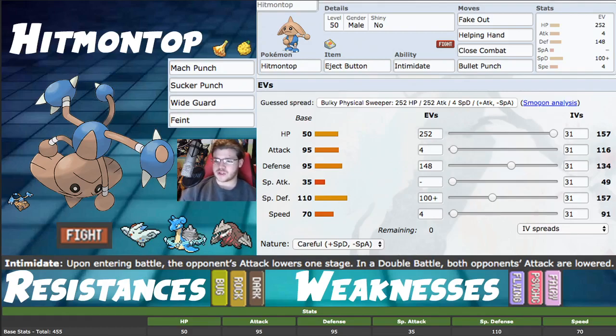Into our flex moves: we have Mach Punch — like I was saying, you can switch that with Bullet Punch, whichever one you want. We have Sucker Punch, which is really good — hitting first unless the opponent uses any non-attack move, in which case it fails. Sucker Punch is good though — 70 Power Dark move is not bad at all.